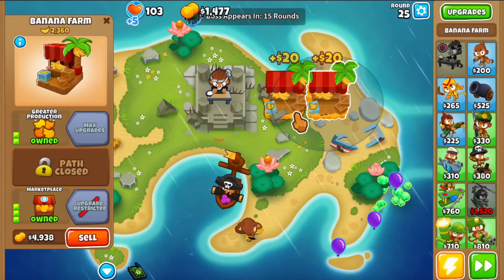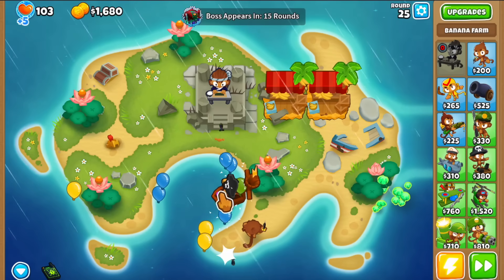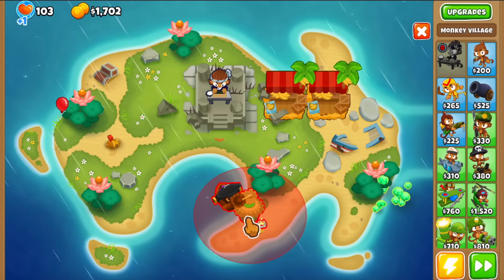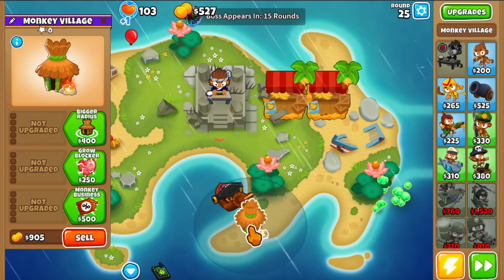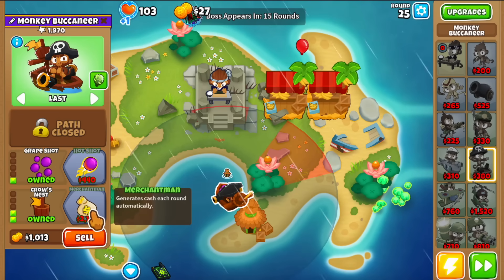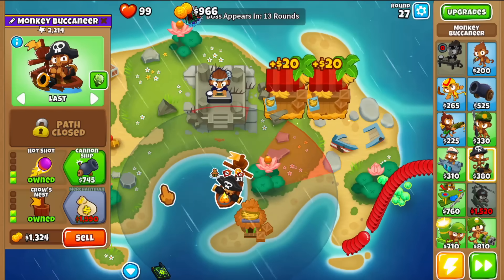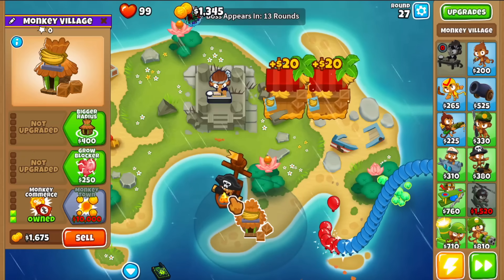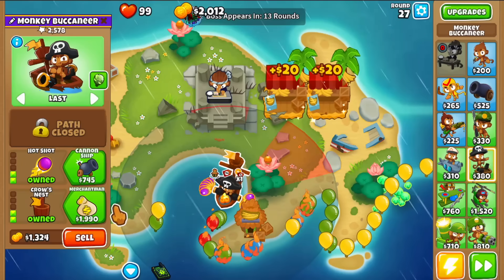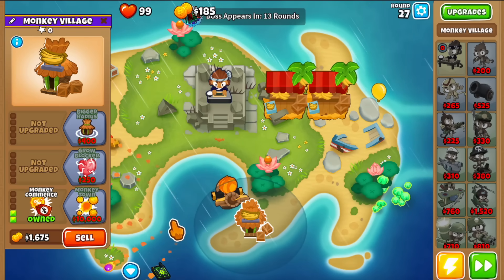To start farming, I'm buying both farms and getting two or three marketplaces to get things going. Then I'll go for merchantman - the bottom path boats. I'm going to sell the free dart monkey placed at the start and buy a discount village. All the tier-3 merchantman upgrades inside the village radius get huge discounts. The merchantman costs 2.4k normally, but with a double discount village it's 1,909 - that's about 410 dollars saved per merchantman, and we're buying a bunch of them.